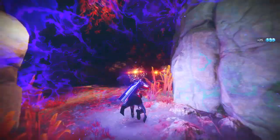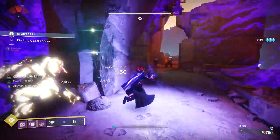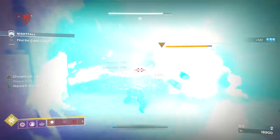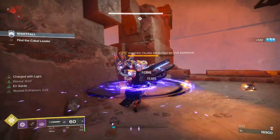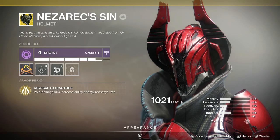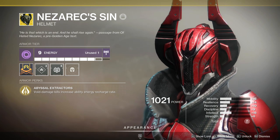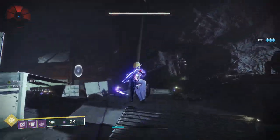We're going to break down a loadout designed to push the Ruinous Effigy and its spheres to their limits. Whenever a void damage exotic weapon is released, the best choice of subclass and exotic armor is simple. The Voidwalker's bottom branch — the Attunement of Hunger — and the Nezarec's Sin exotic helmet will always be meta picks for void damage exotics, and the Effigy is no different. With those two things locked in, we can start getting creative with the rest of our mods.